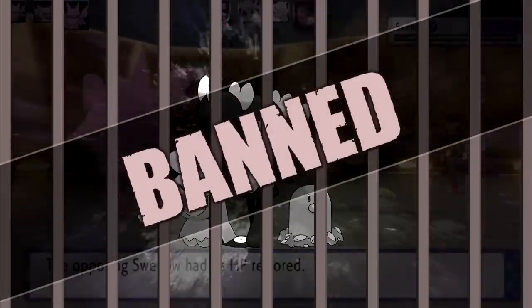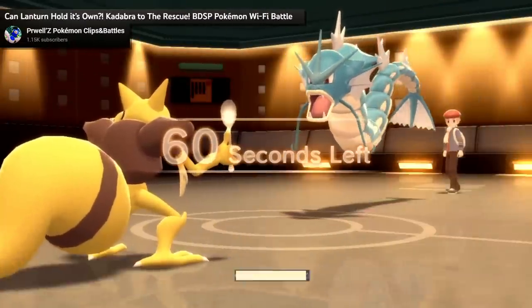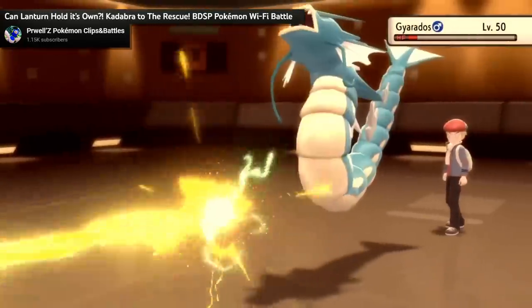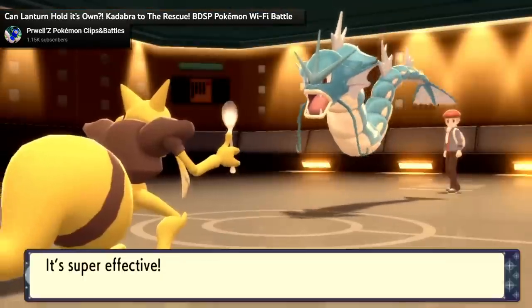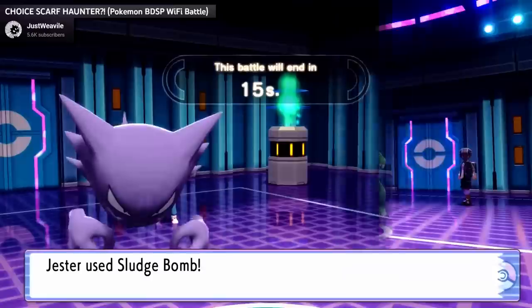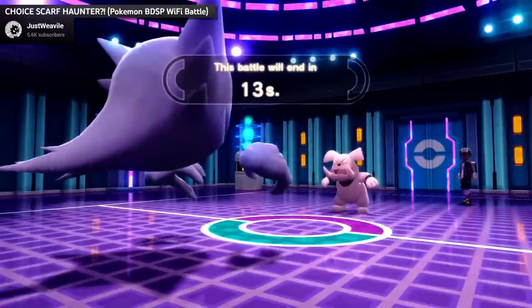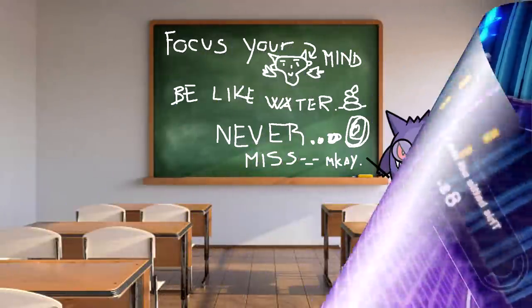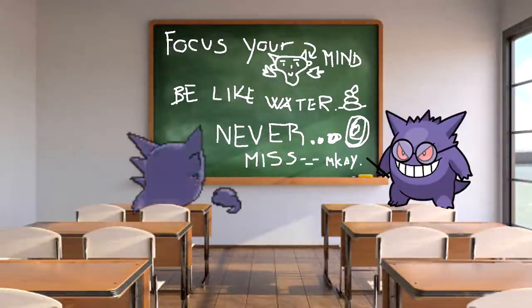NFEs aren't just imitating their evolution's defensive capabilities though. The aforementioned Choice Band Rhydon wasn't a one-off exception, and NFEs were just as capable of replicating the offensive terror of their evolutions as well. Sure, they didn't learn Focus Blast, but that didn't stop Haunter and Kadabra in particular from being among the scariest special attacking threats in the lowest tiers, generation after generation. And now in Pokemon Scarlet and Violet, Haunter's even closer to Gengar as it just learned Focus Blast and Nasty Plot.